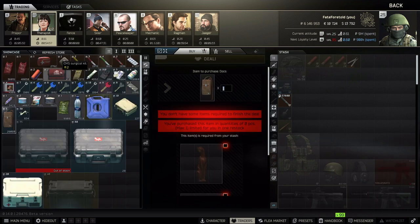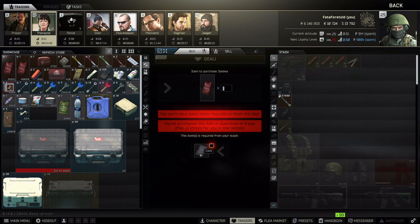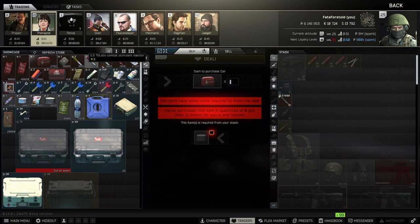Moving on to Therapist — either of the Saliwa trades are good. You can get a Saliwa, arguably the best heal in the game, for an EWR and a Paid. Paid isn't really used for anything and both are water items you can find pretty much anywhere. I'd say the humpback trade is good if you're trying to make Saliwas, since you can trade two humpbacks for two cars and craft a Saliwa in your hideout if you've unlocked med station level one.